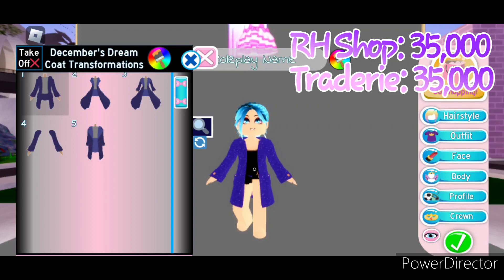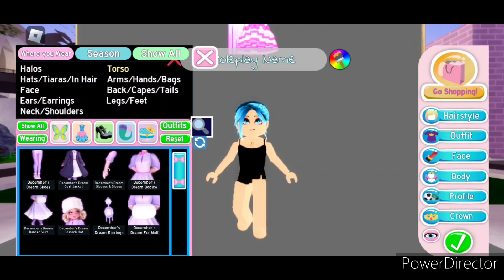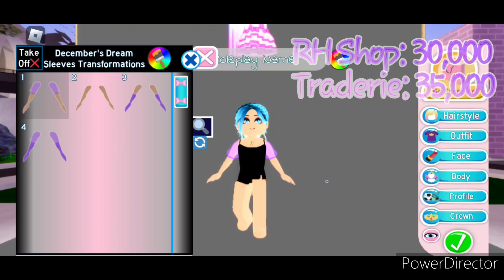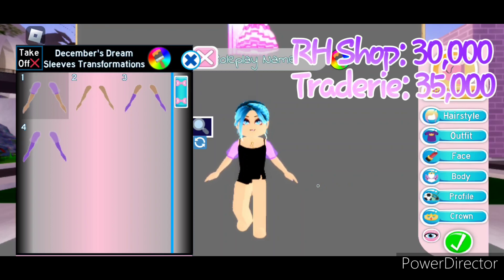Next, the December's Dream sleeves and gloves, which has a total of four toggles. Toggle 1 is these super cute sparkly puffy sleeves. Toggle 2 is no sleeves at all — it's just arms with sparkles on it. Toggle 3 we have these super long elegant gloves. Toggle 4 is the gloves and the puffy sleeves. The sleeves and gloves can be bought in the Royal High shop for 30,000 diamonds. And on Tradery they're actually worth about 35,000.